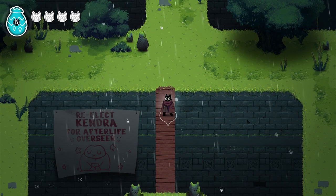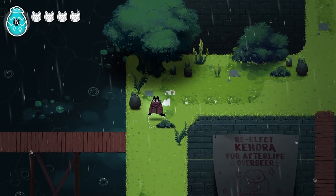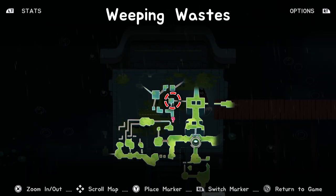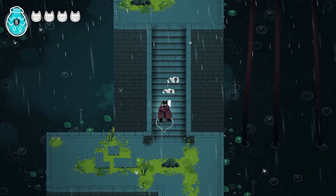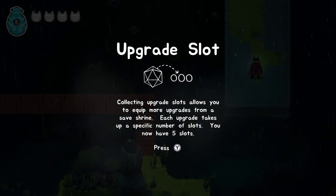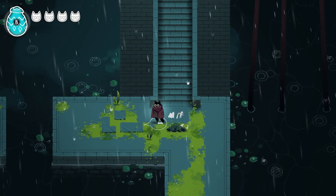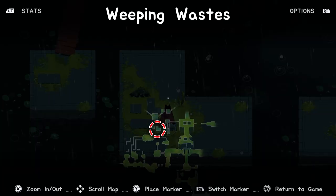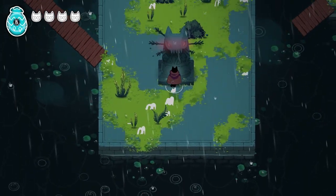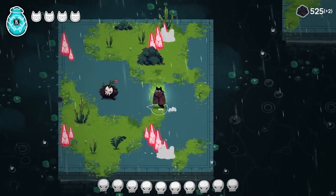A poster reads 'Re-elect Kendra' — afterlife is an elected position, interesting! We find an upgrade slot collectible — collecting these lets us equip more upgrades from the save shrine. We head into what looks like the next area. Hopefully a new shrine soon. Combat! Not too bad.